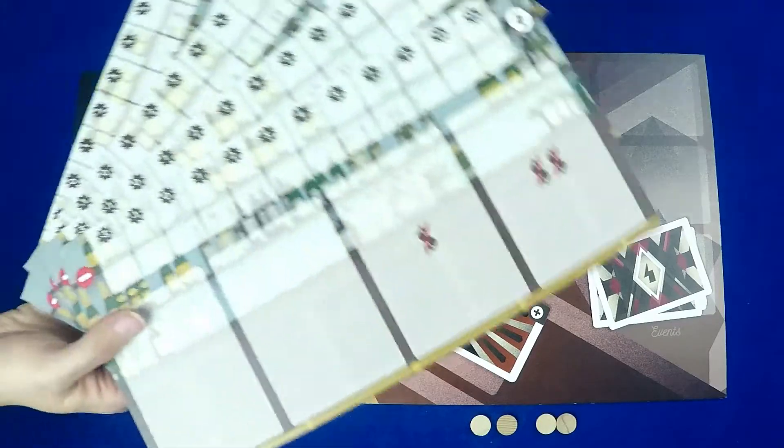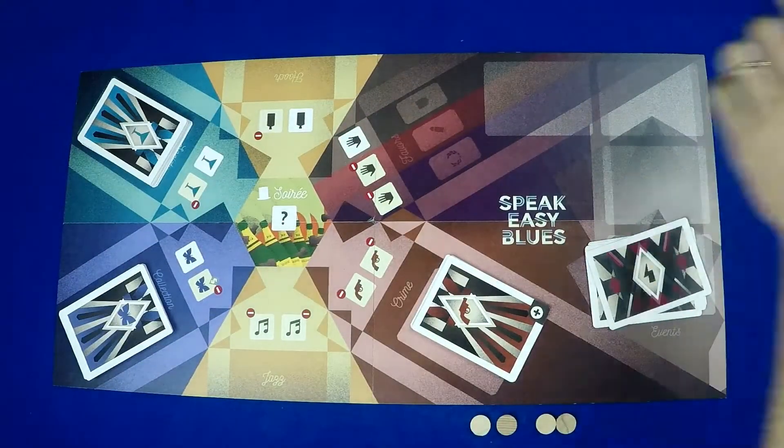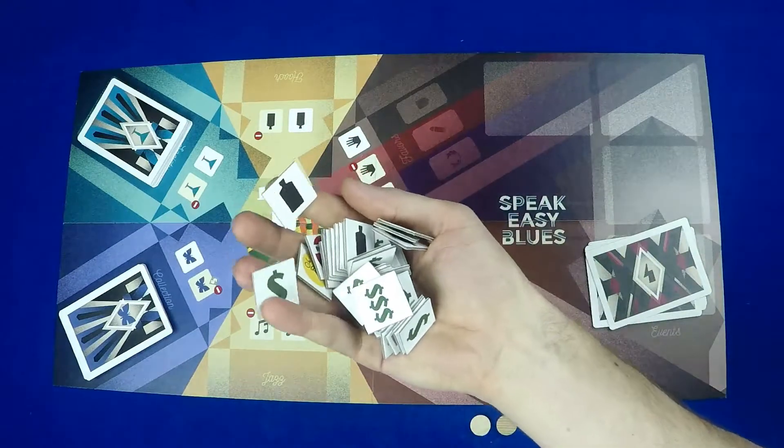You have the game board and player boards, 10 custom dice in 5 colors, some cards, tokens, and player aids.